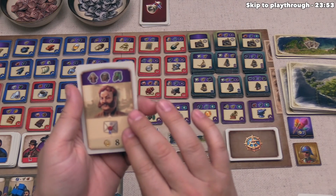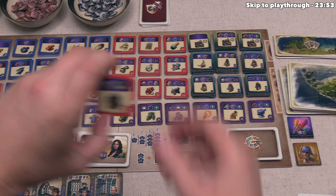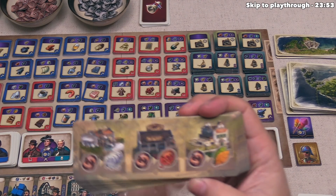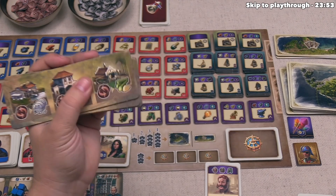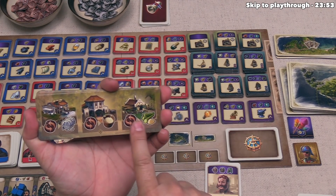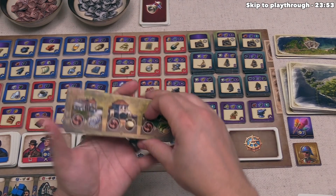New world tiles have trade icons: only the player who has the tile can spend one trade token to get the raw resource indicated. Every tile has cotton as the first option; the other two spots vary from four different options. This matters because many cards you'll try to play in the future need factories made from new world raw resources. If you don't draw a tile with the resource you need, you cannot build that factory, and you can't trade for other players' new world raw resources.